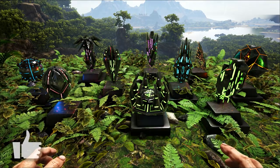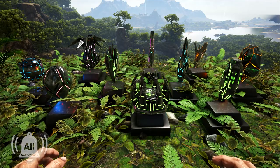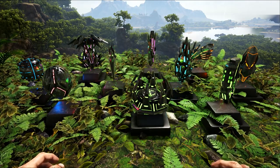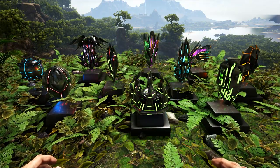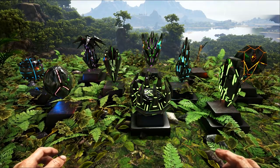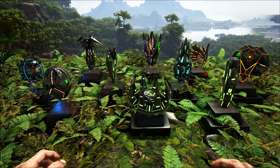Hi guys, Steve here. In this video I want to show you how to get all the artifacts on the Lost Island map for real, not in creative mode. Now if you're on single player, there's a bug on most of the caves where the artifact doesn't spawn in, so if you get that you're going to have to do a dino wipe on your map to get the artifact to spawn. But when you do, there's another bug that stops creatures spawning inside those artifact caves.